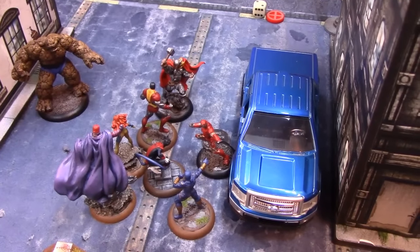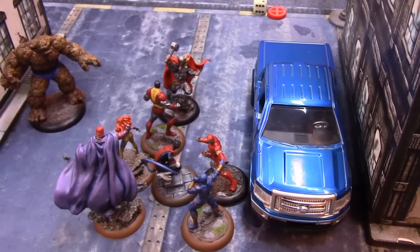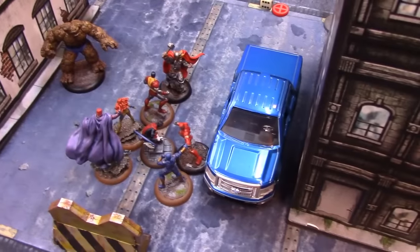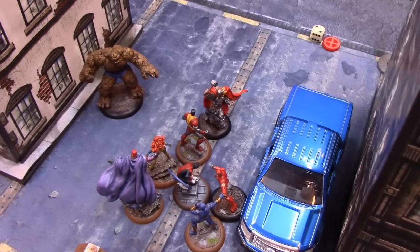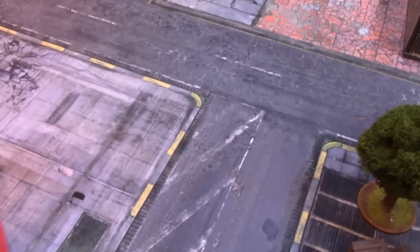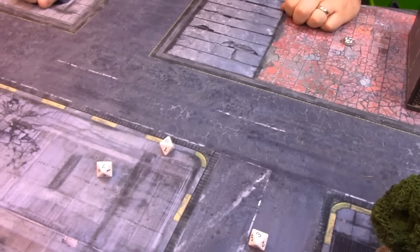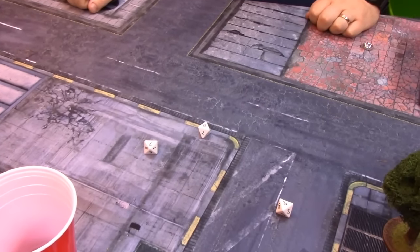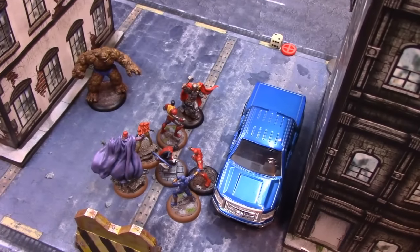Iron Man activates for Greg — he stands up with one power, then moves into base contact with Nightcrawler and Cyclops with one more power. Greg decides to do a grab and throw, so I use Bodyguard with Colossus. Iron Man improves his physical defense by one as well. The roll comes to 10 plus attack of 6 = 22 against Colossus's physical defense of 22 — exactly a miss. After missing the grab on Colossus, that is everything Iron Man can do this round.